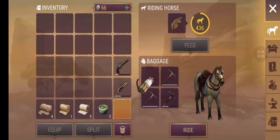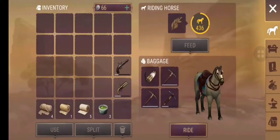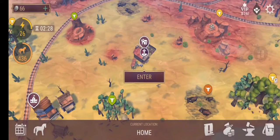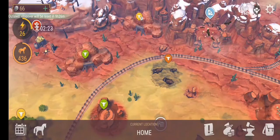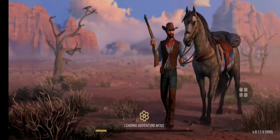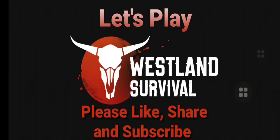At this point we're locked and loaded to go to the copper mine — let's see what happens when we step out of the door. No traders, we're going to the copper mine, and that's where you'll find us next time. Thanks for watching, please like, share, and subscribe.